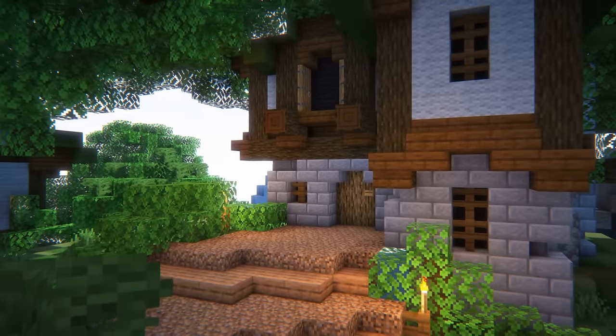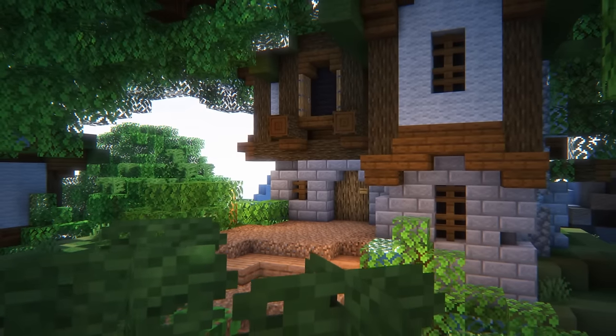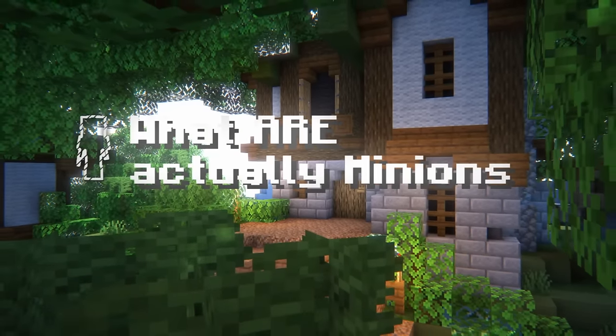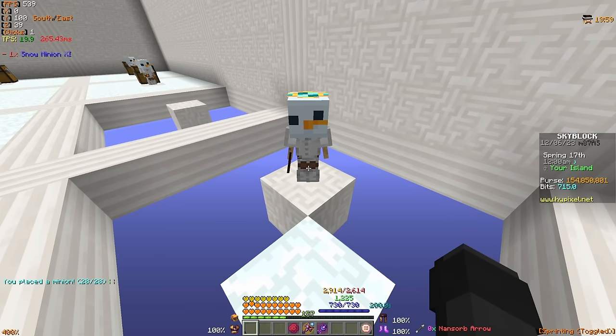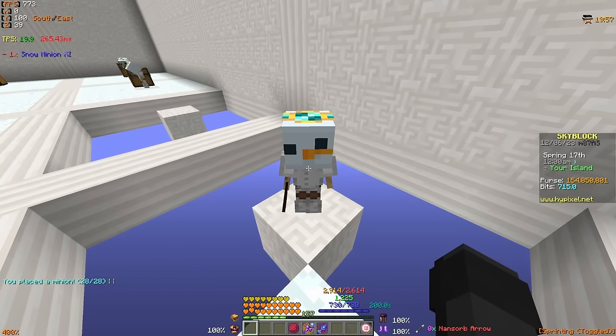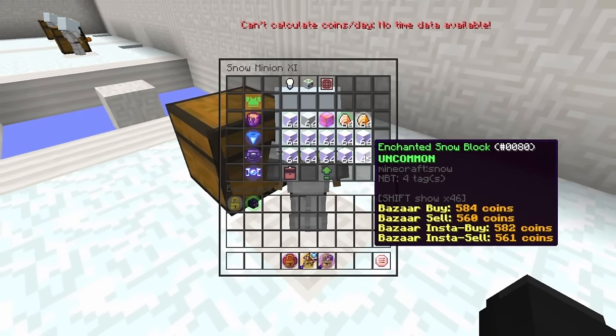Before we get into the juicy details of this video, we need to first start with the very basics. What actually are minions in Hypixel Skyblock? To put it simply, minions are just an NPC entity that you can place down on your island, and if they meet all of the necessary requirements, they will start to generate a specific resource.